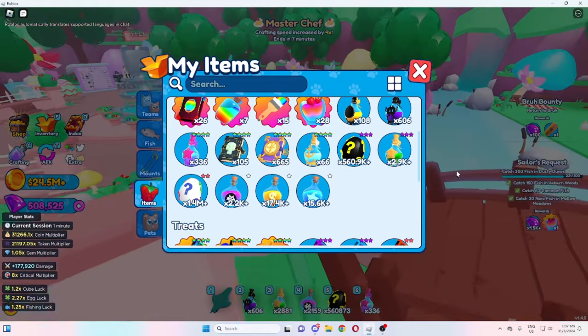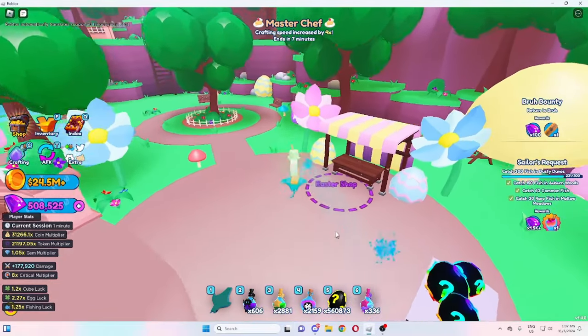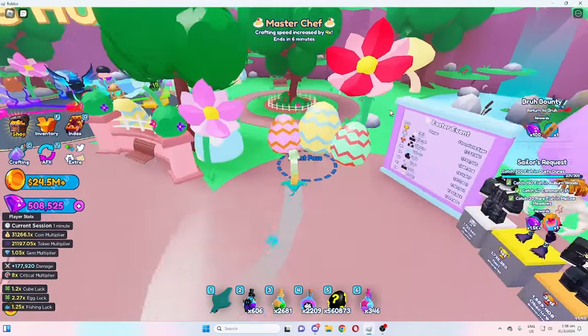Shoutout to Hafa here — he's actually letting me showcase this pet to you guys: the Easter basket, the new tier 3 global secret. He's allowing me to showcase it to you guys, and I will be maxing it out for him to show you guys the maxed out stats. Thank you to Hafa, man.